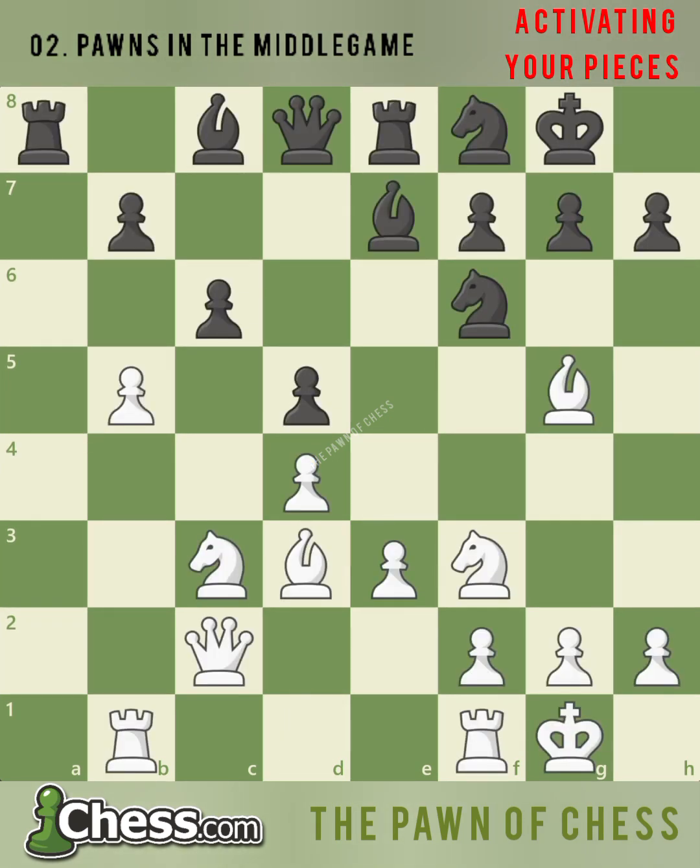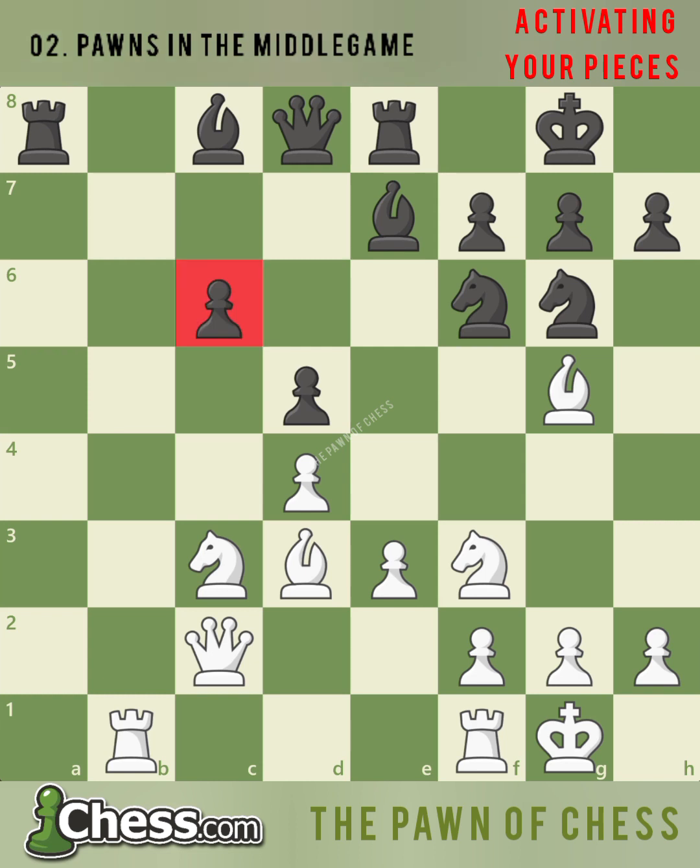Finally, if black doesn't move the c-pawn and makes a developing move such as knight g6, white's minority attack succeeds in creating a weakness after b takes c6 and b takes c6. Black has a weak pawn on c6 that will be put under heavy pressure on the c-file, and will be a long-term weakness for black to defend.